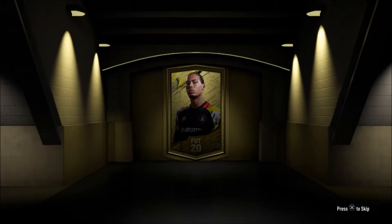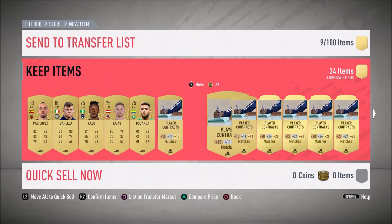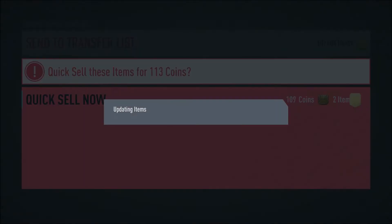Let's just open whatever this is — I think it's a 15k pack. Let's see if it gives us anything decent. Not even a rare. That's tough. Hoping for one walkout from these eight packs, that would be nice. It's a decent little mix, so hopefully we can get something here. Two squad fitnesses, which is good — can't complain about that.